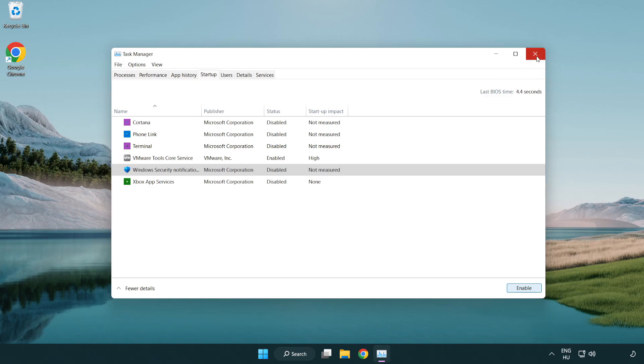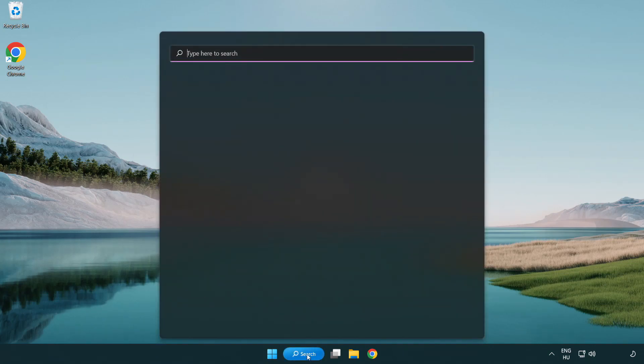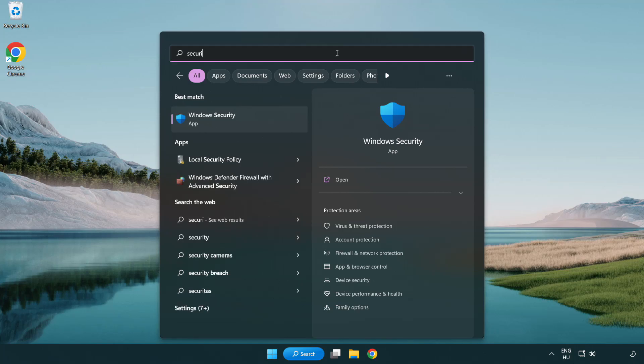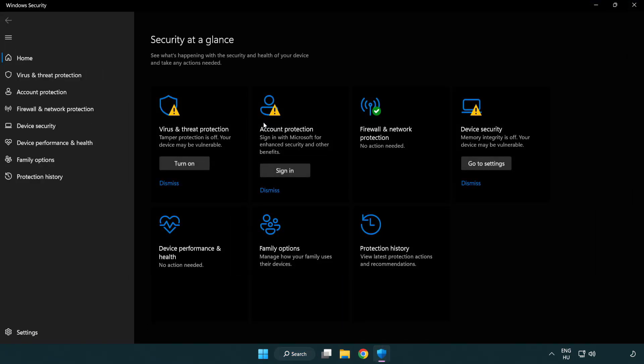Close the window. Click the search bar, type Security, and open Windows Security. Click Virus and Threat Protection.